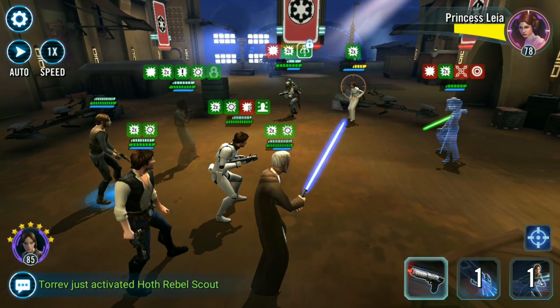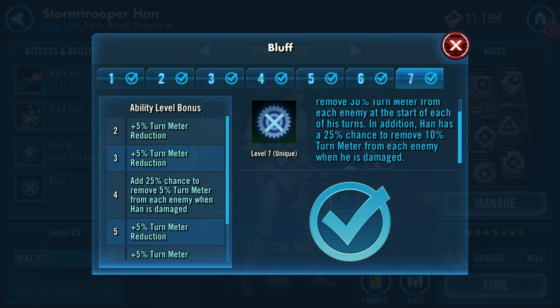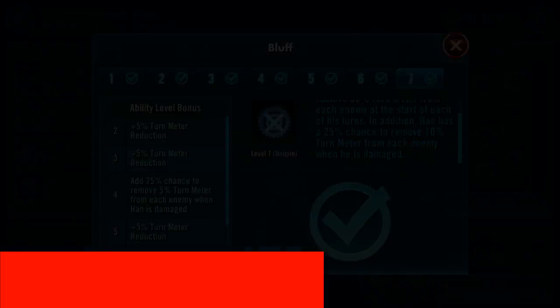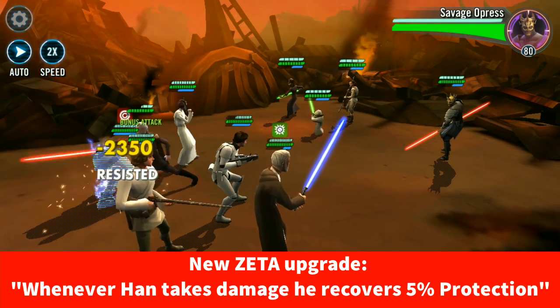Stormtrooper Han's current unique is called Bluff, where Han has a 25% chance to remove 30% turn meter from each enemy at the start of his turns, and a 25% chance to remove 10% turn meter from each enemy when he is damaged. The new reworked version will now have a Zeta upgrade: whenever Han takes damage, he recovers 5% protection.